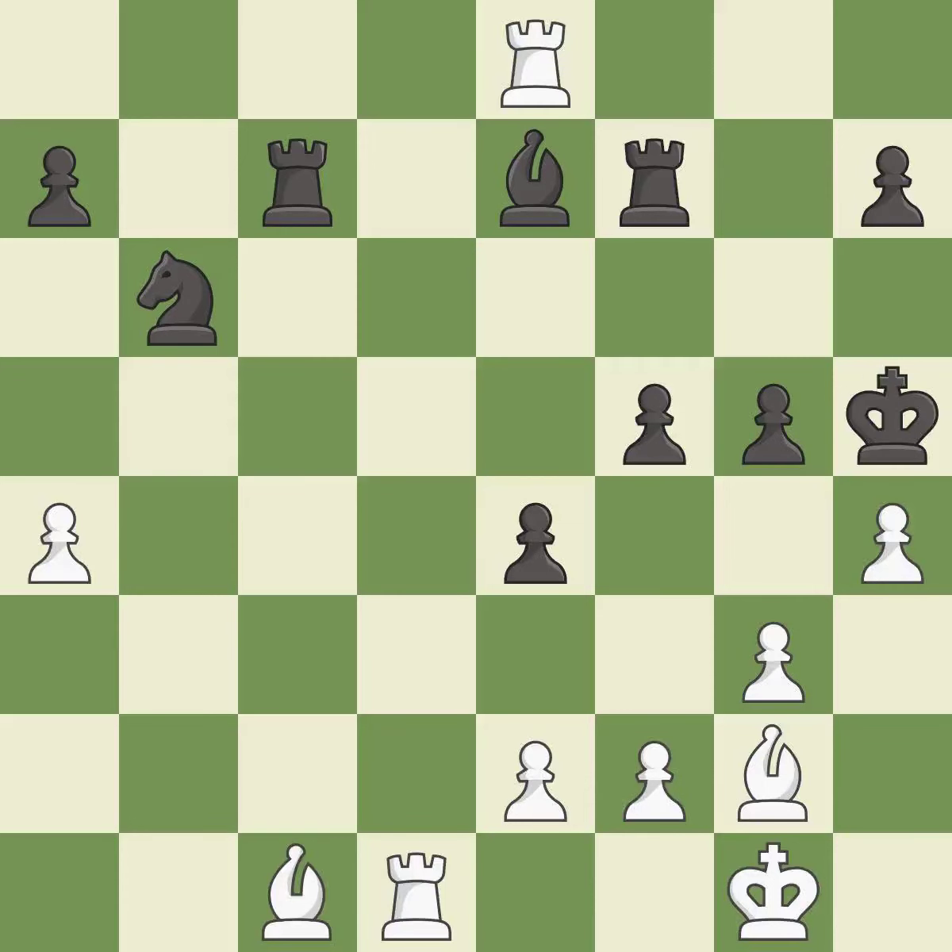This threatens to create a passed pawn — it is best. This kicks an opposing knight — it is best. This misses a better way to move a knight to safety — it is a mistake.